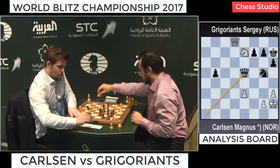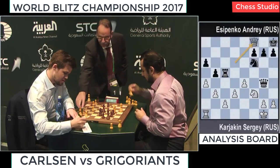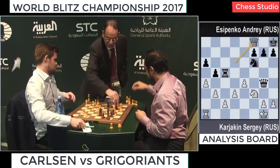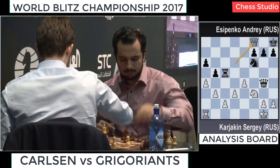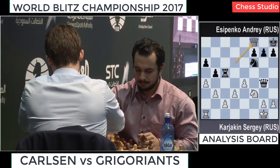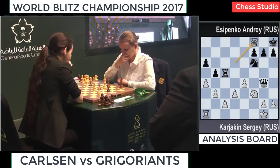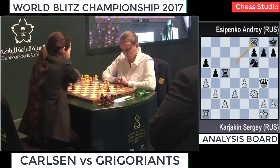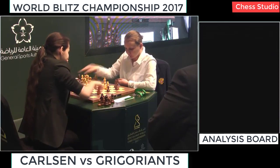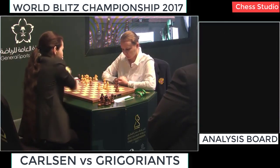Immediately switching to board 2 to see what happens there. Karjakin has already won by mating Josipenko's King — it's a very nice mate. Well, not exactly mate, there is Knight G8, but he's winning tons of material. In the female section on board 1, Krumling managed to win against Zagnik.